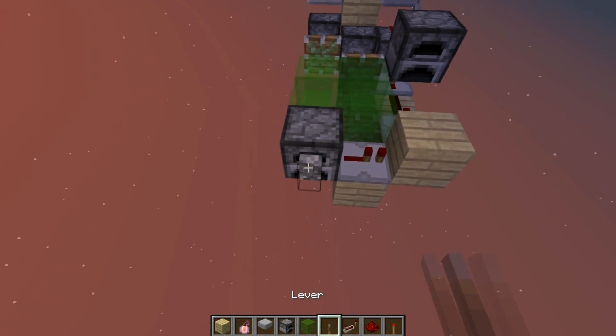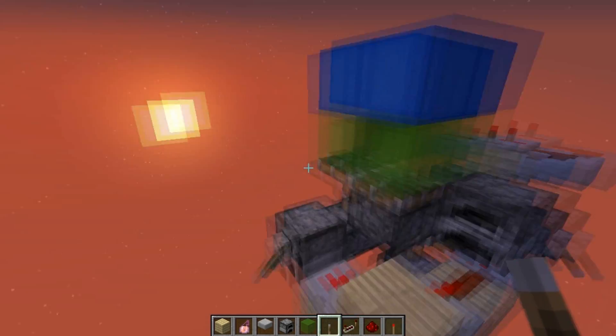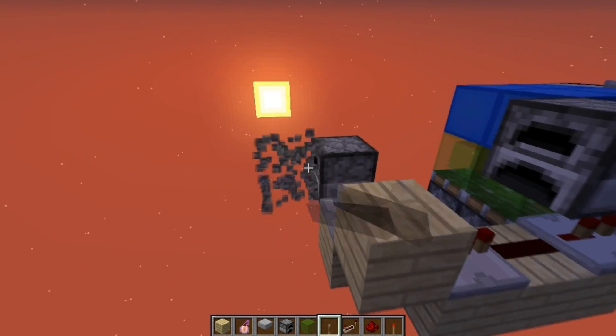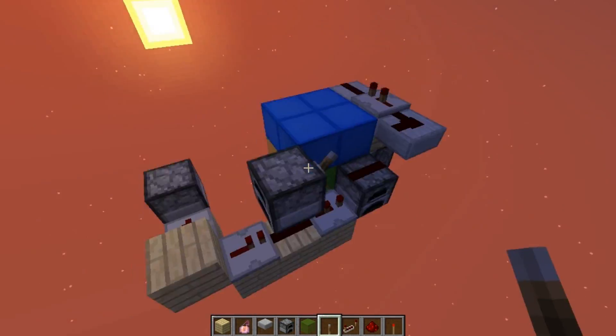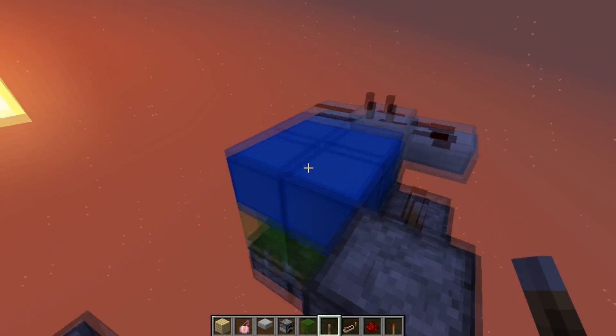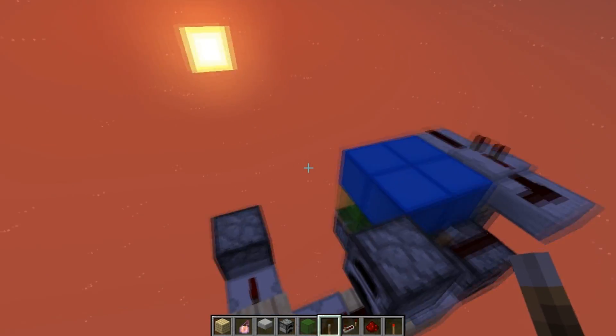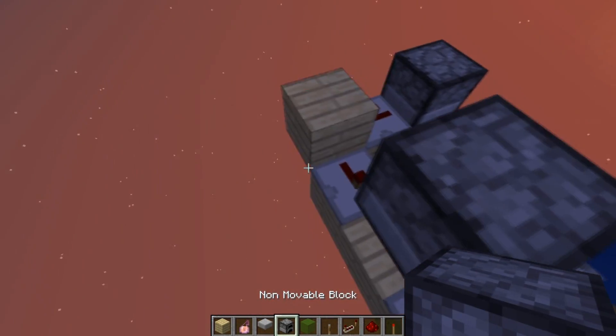Over here, you can see that it's working just fine. But now we have to also make these kill the water sources that are in the hole that is going to open, otherwise it's going to flood the base.